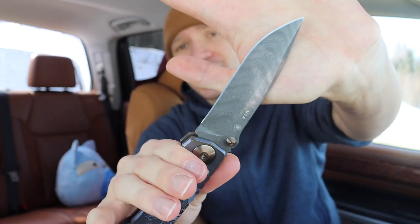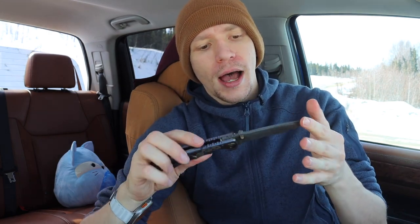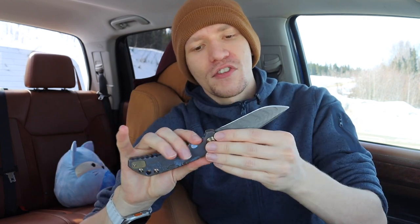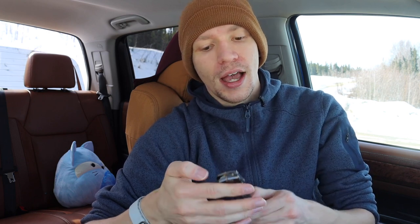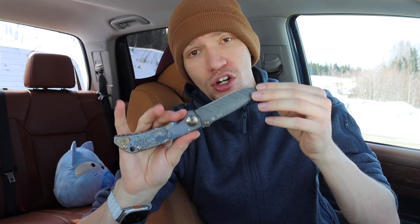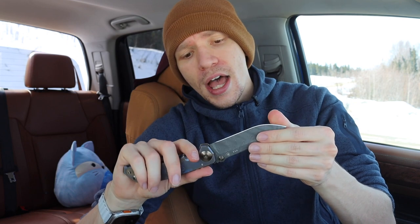The first stainless entry is Chad Nichols Damascus, which I had to include. Damascus can arguably be stainless depending on what it's mixed with and how it's made. I believe Chad Nichols Damascus uses stainless steel as part of its composition — the core is likely a tool steel for edge retention while the outer layers are stainless. Because Damascus uses multiple layers of different steels or alloys, it can be very stainless.